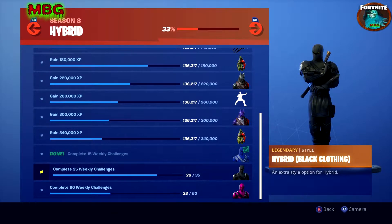Hello everybody, this is the Bulldozer — thank you for giving me your time and thank you for watching another one of my videos. Here we are with week five challenges, and man, it's crazy — you're halfway through the season already. This week is special because you're going to unlock the black outfit for the ninja, which is actually called Hybrid Black Clothing.